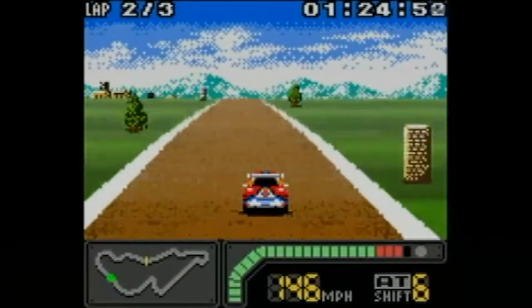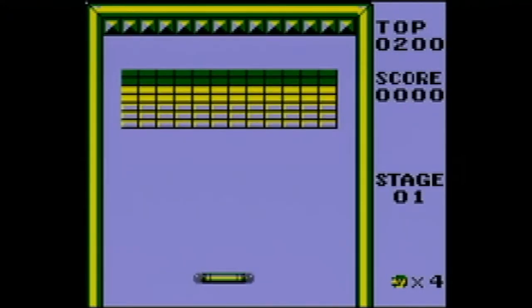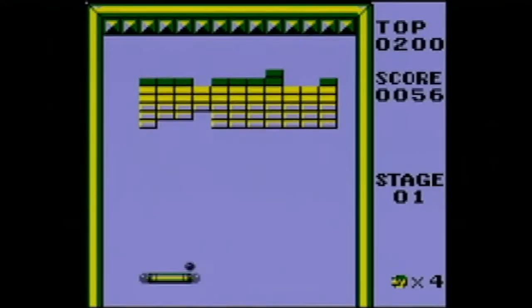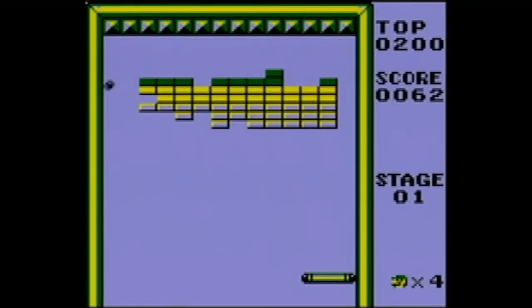Next up, we have something on the original Game Boy. Alleyway, released in 1989, by Nintendo. Alleyway is just an all-time favorite for me. A lot of people gravitate towards Tetris and I get it, and I do enjoy Tetris, but for some reason Alleyway was just better for me personally. I loved playing it. I never really got into it so big that I needed dial controls or anything like that. On the DS you can get the dial control for an Alleyway game, or on the NES you can get one for Arkanoid.